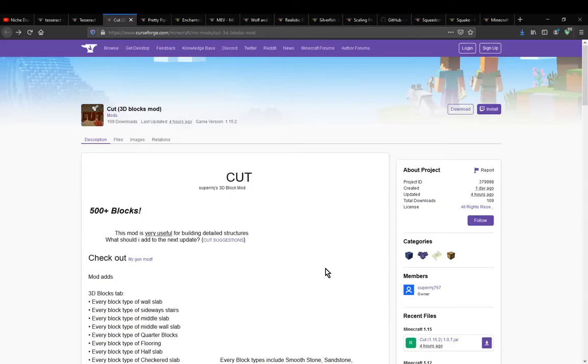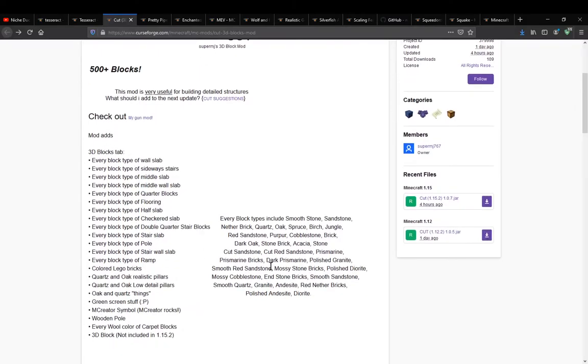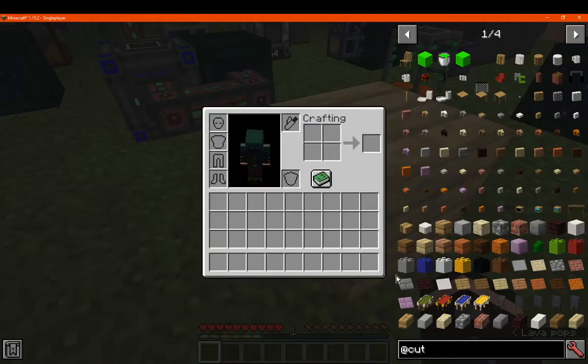Hello everyone! Welcome to another mod overview, this time Uncut 3D Blocks — a mod that simply adds different 3D types of blocks as well as furniture. There are no recipes at all in this mod; there will probably be in the future, but it is only for creative building as of yet.